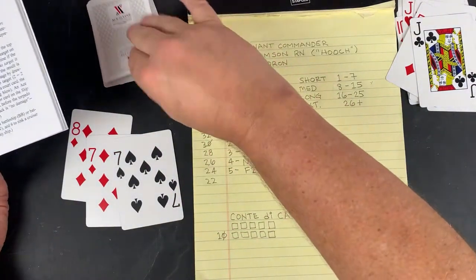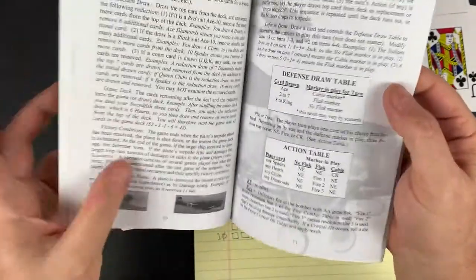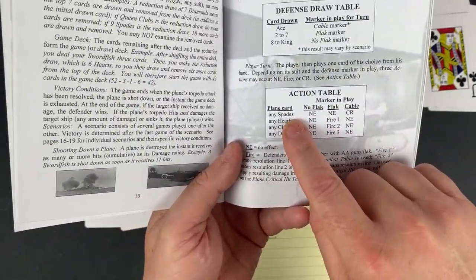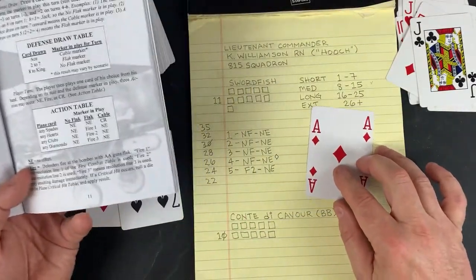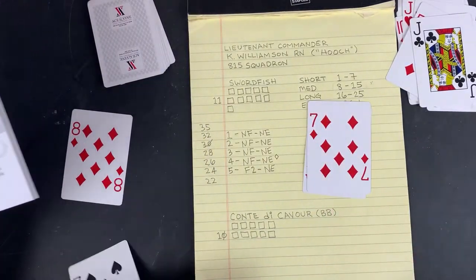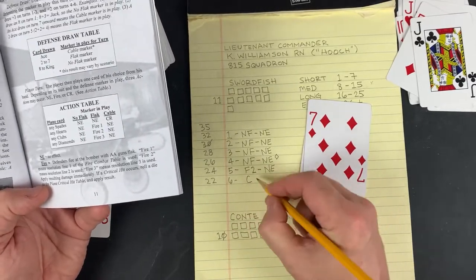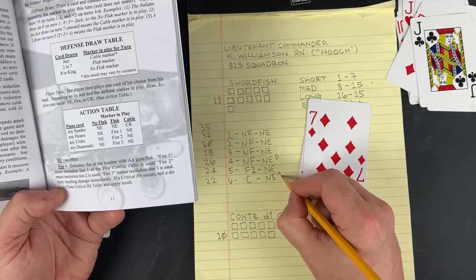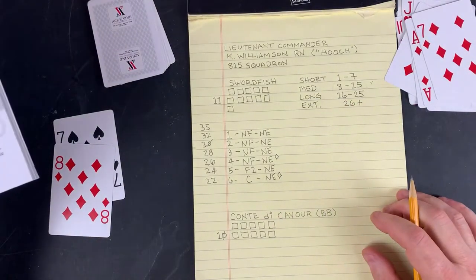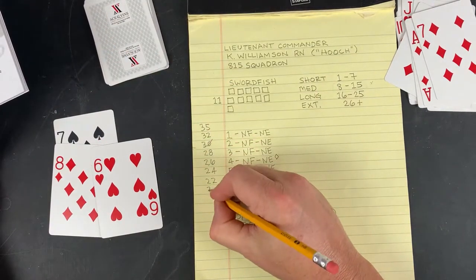We draw a card for the defense and get an ace — that's a cable marker. Now we can play anything but a spade. We can play our diamond for no effect, but all we have left is a spade. We don't want that, so we're forced to play one of our diamonds. Turn 6: cable, no effect, and we played the diamond. We draw another card but didn't get a diamond. We should be down to 20 cards in the deck.